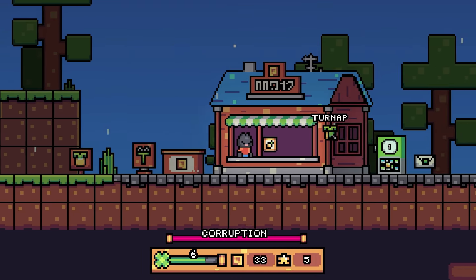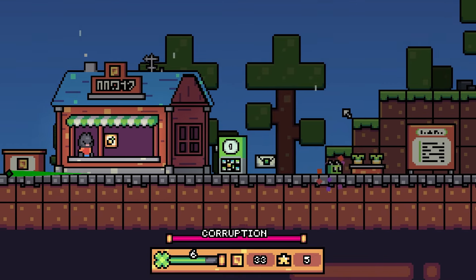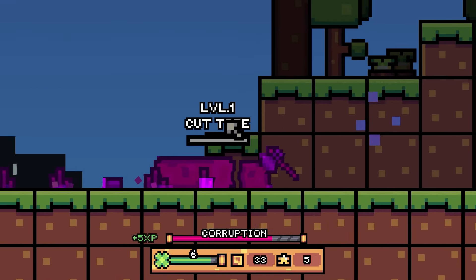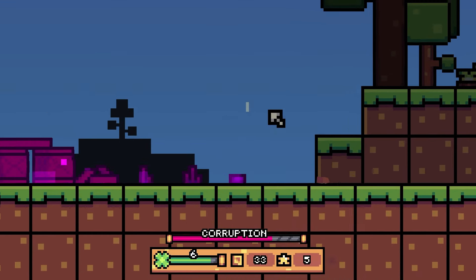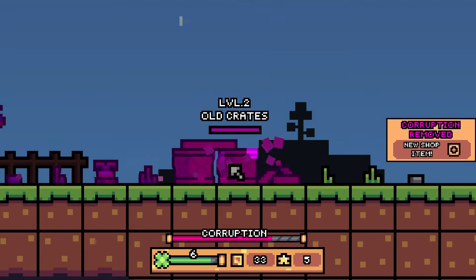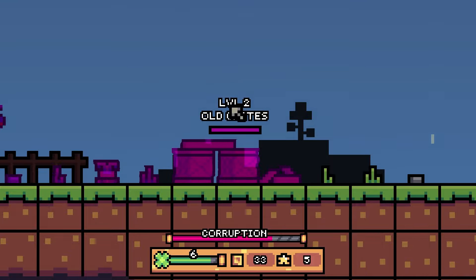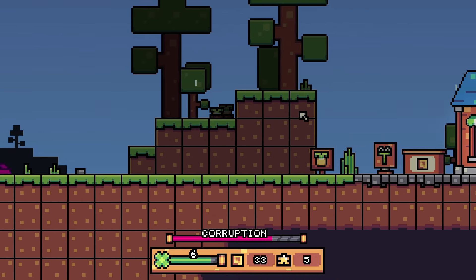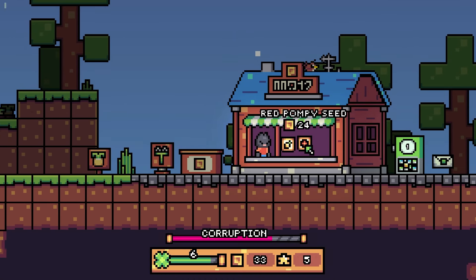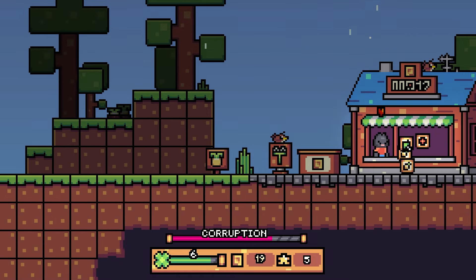So close! One more, one more, one more. Woohoo! Corruption removed, new shop item. Level two, old crates - oh so these are like levels, okay cool. Red pompey seeds and turnip seeds. Let's do a couple of turnip seeds and now we've got more room to plant, so that's quite nice.